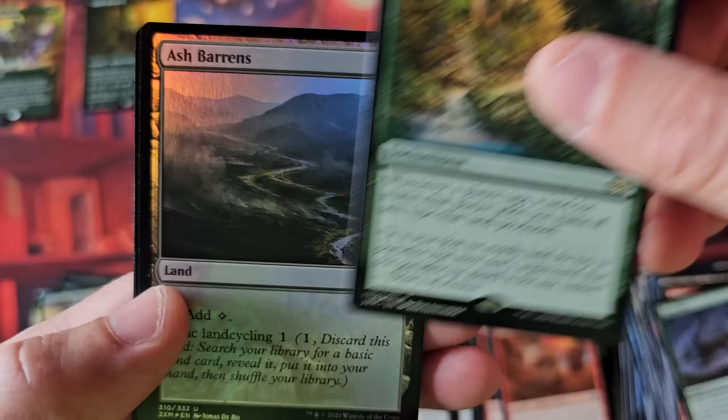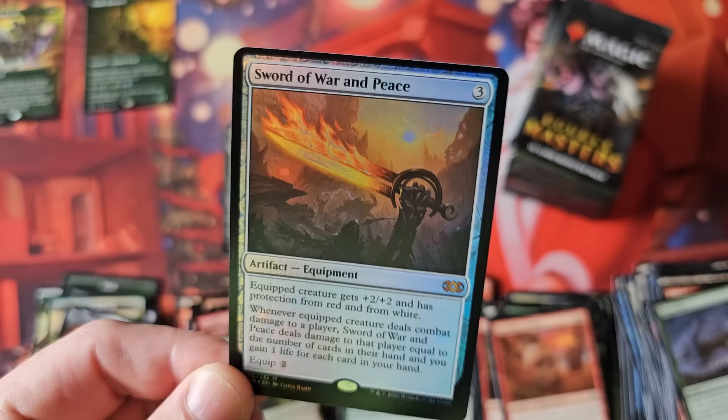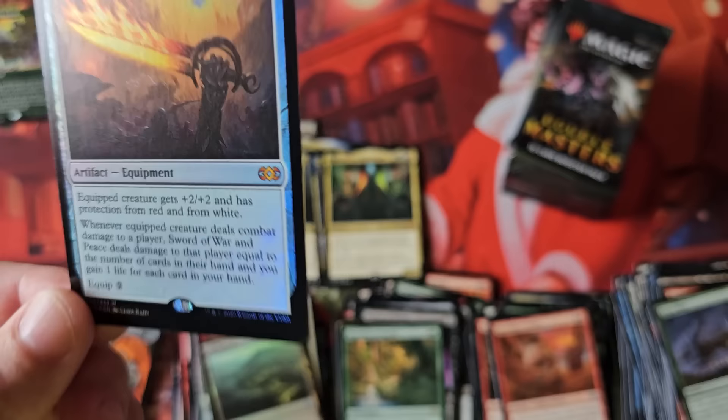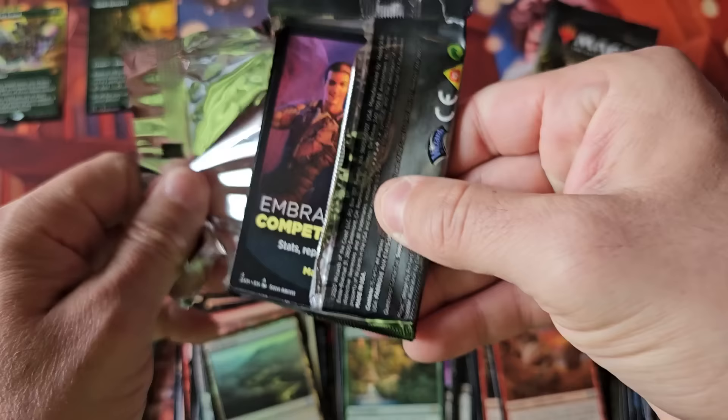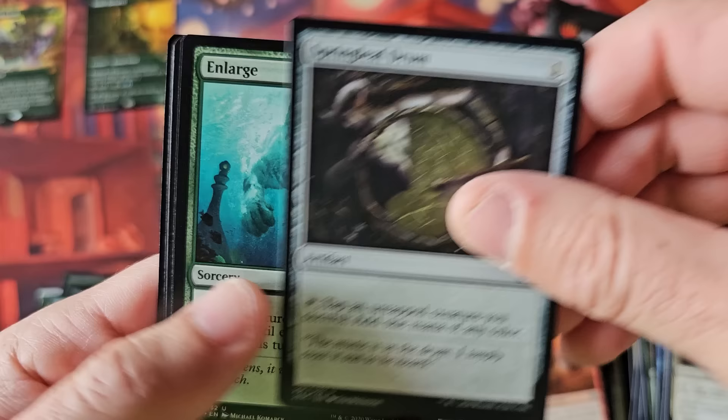Heartbeat of Spring, Ashiok, and ladies and gentlemen — Sword of War and Peace. I forgot the sword cycle is in this particular set. Look at that — top to bottom, all centered sword. I forgot the actual sword cycle was in this. What land cycle was it? It wasn't shock, it wasn't fetch. Was it filter lands or was it the garbage course lands? I thought it was filter lands.